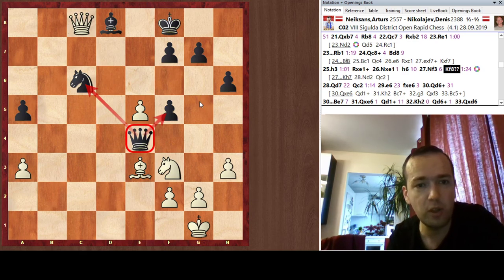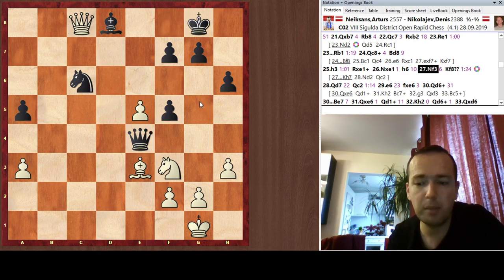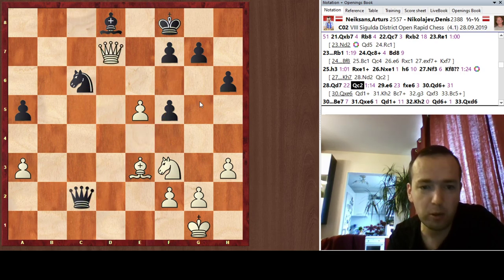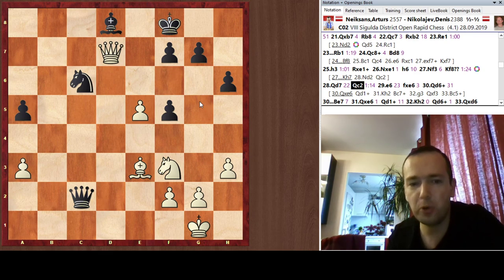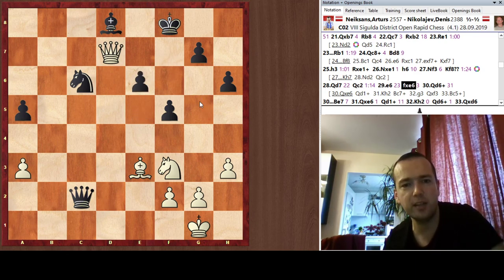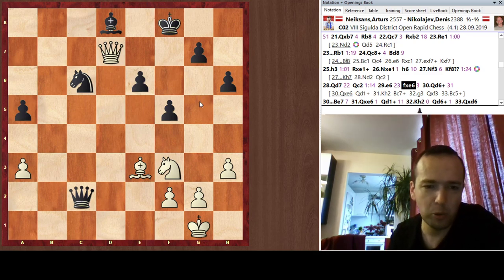With Knight d4, the bishop on d8 is taken with a check. Black did make the mistake of playing King f8 one move before, and now I could have played Knight d4 to win the game. After Queen d7, Queen c2, I could have played Knight d4 again to win on the spot. But I was so focused on winning the pawn on f5 that it somehow skipped my attention. Then yet another hallucination happened: after I played e6, f takes on e6, I had intended to play Queen e6.